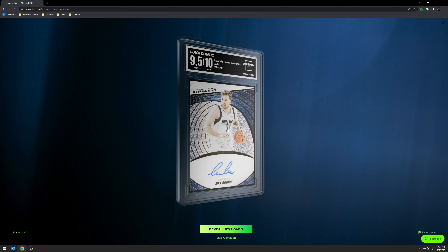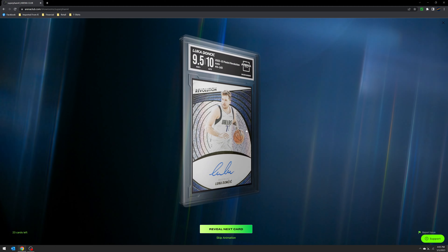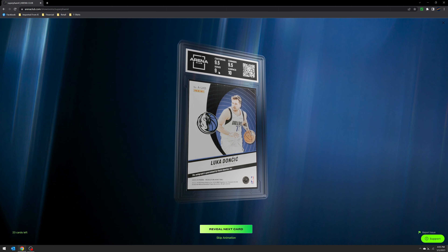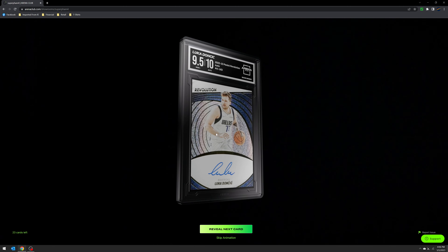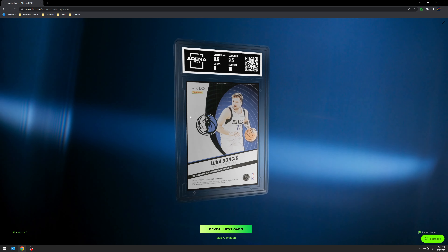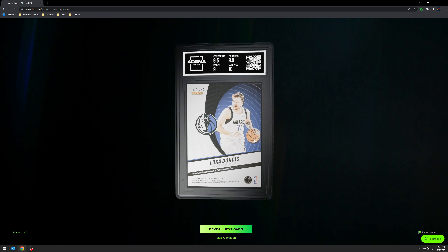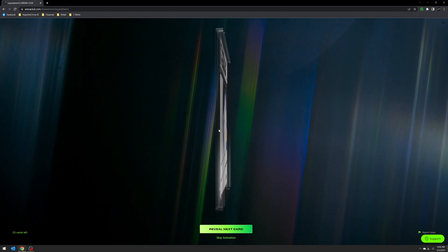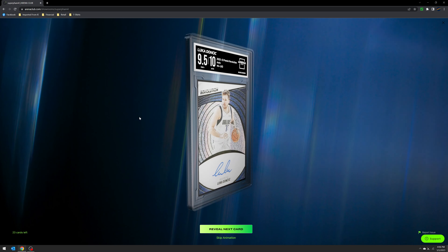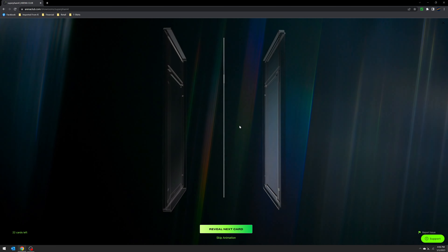Two 9.5s out of Prism. Here's the Luca — 9.5 card and a 10 auto. This is one of the hits from the Mavs that I got. It's the edges that pulled this one back from probably getting a 10. On-card Luca autograph — that's pretty good. I saw raw sales of this card at 500 bucks. Again, this is one of the cards Pac-Man pulled me in a case break. Nine-five and a 10 auto for that Luca on-card auto.